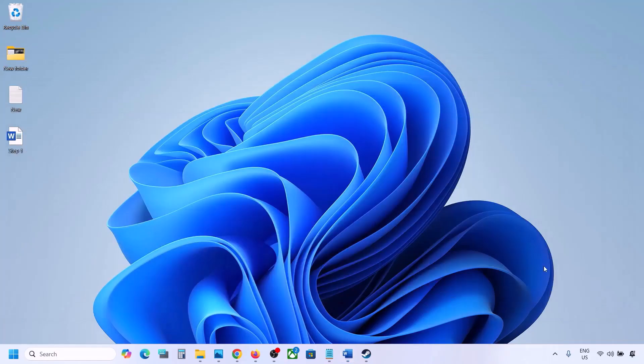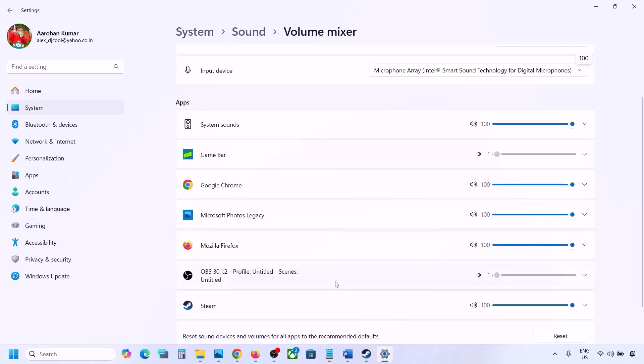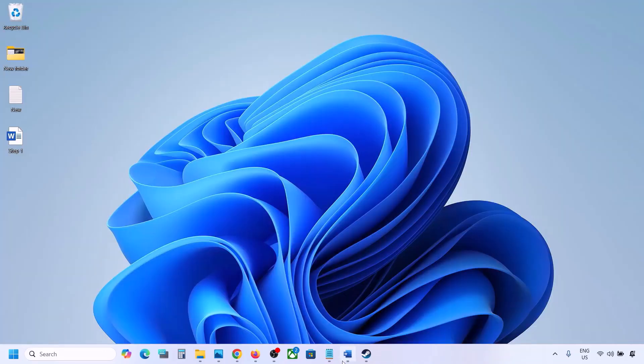The next step is to make sure volume is not on mute. Make a right-click on the speaker icon in the bottom right. Click on Open Volume Mixer. If the game is running, you will see it here. For your game, make sure the slider is set to 100.